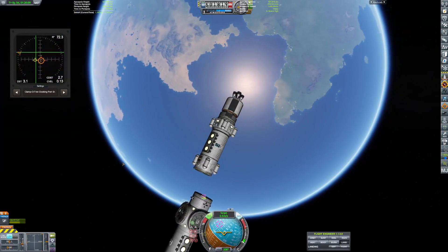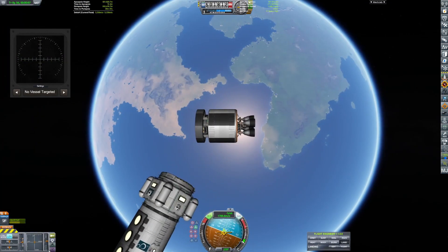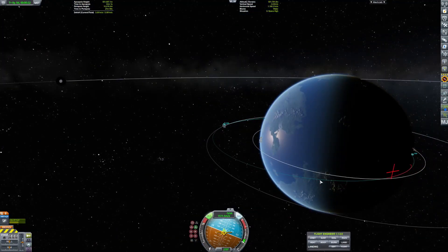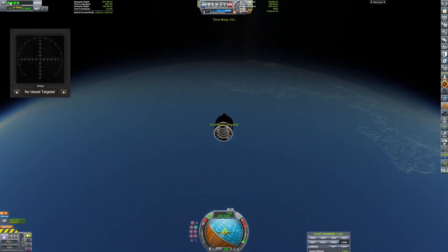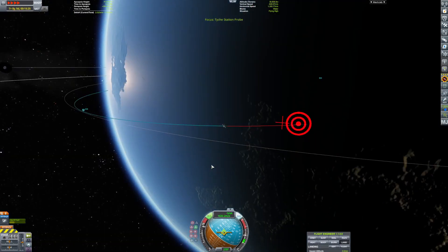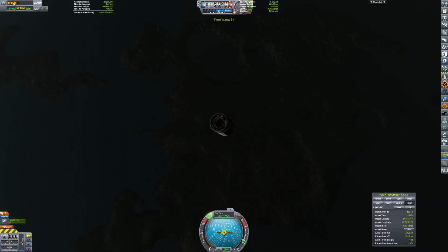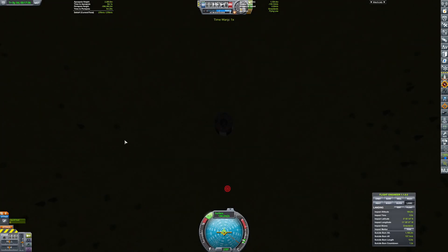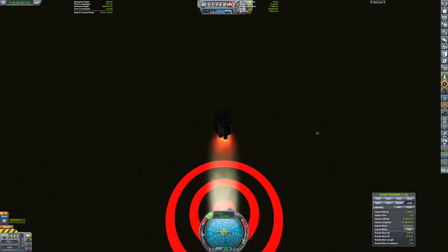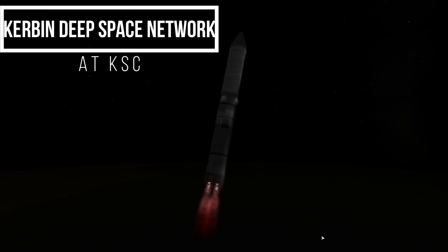These thrusters are a little too hefty for the craft I was using. The bottom stage — the third stage — I didn't necessarily make reusable, but I wanted to see if I could reuse it. I de-orbited it and had more than enough fuel to land it. It has a high enough thrust-to-weight ratio, but it ran out of fuel about four meters up. At most it just dented the bottom.